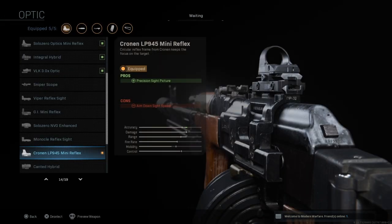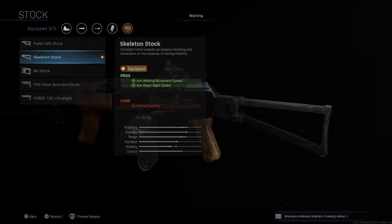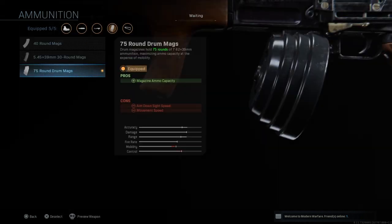Next is a reflex sight. I recommend the Cronen LP945 Mini Reflex — it's my favorite sight in the game and I use it on pretty much every weapon, but you can use whatever sight you prefer. After that is the Skeleton Stock, which increases aim walking movement speed and aim down sight speed, which is very helpful since the AK can be quite slow sometimes.